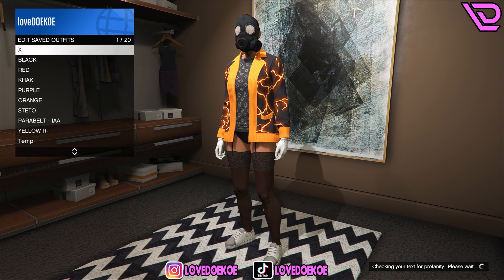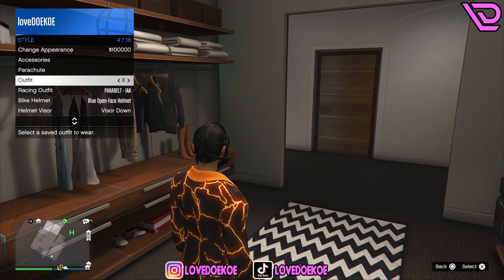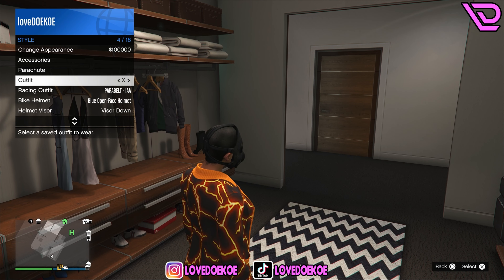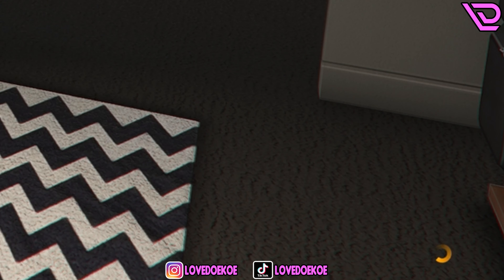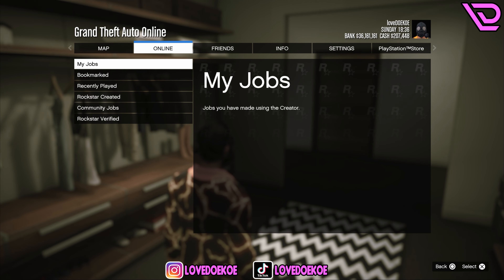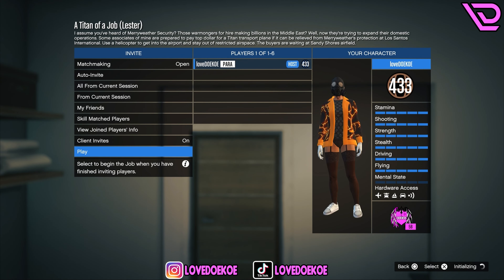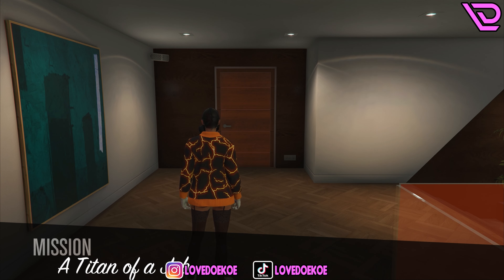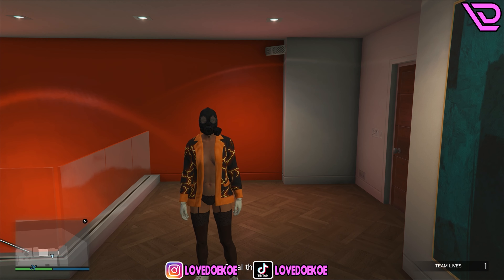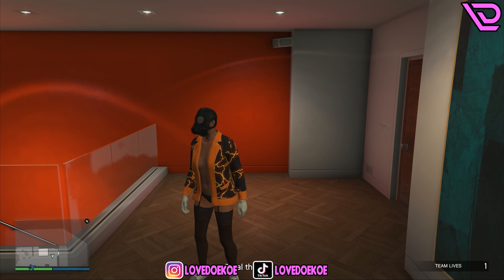Now make your way over to the outfit section and save this outfit in your same outfit slot. Then open up your interaction menu and spam on that same outfit for 20 seconds. Now open up your pause menu and start any mission of Rockstar created. Just confirm the settings and start the job on your own. When you spawn into the job, you should spawn without the top on and with the gas mask still equipped. If you spawn differently, you gotta restart your game and try again.